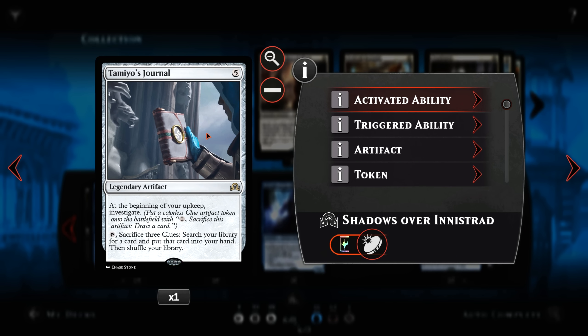A single Tamio's Journal — for 5 mana we have a Legendary Artifact which, at the beginning of our upkeep, gives us a clue. We can also tap it and sacrifice 3 clues to search our library for a card and put that card into our hand. Very useful for finding silver bullets or just for sacking clues and getting a lot of card advantage.